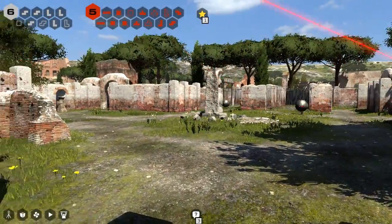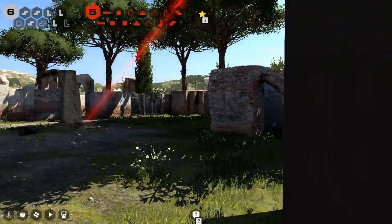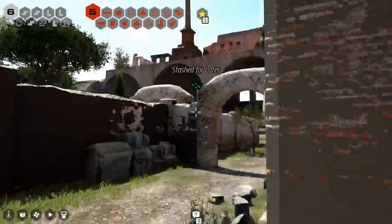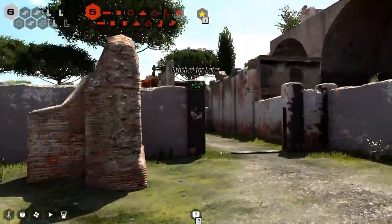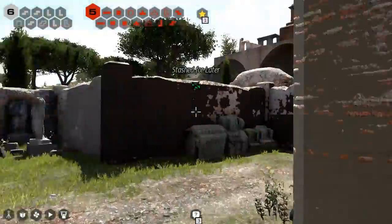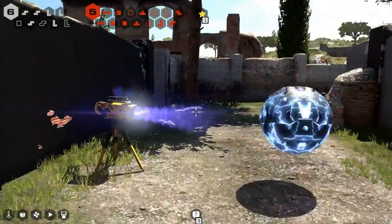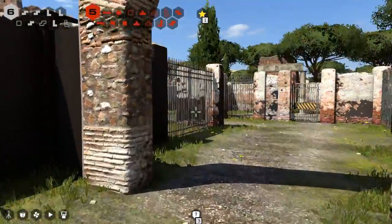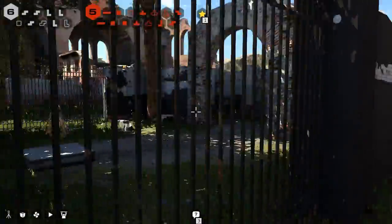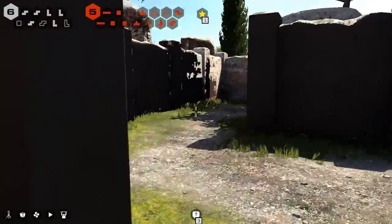This is a big area. Is that a doorway? The cannons are a little bit inconsistent, because some cannons you can be right underneath and be fine. The mechanics are actually not consistent, which is kind of palpable. There's the key. There's a ball.